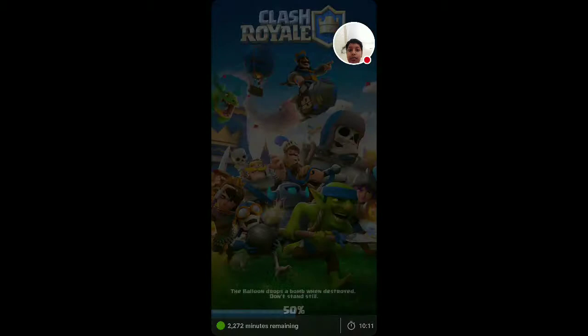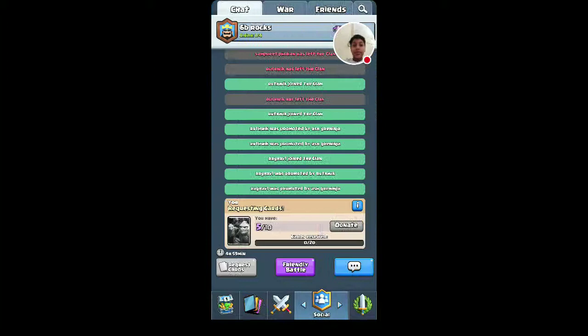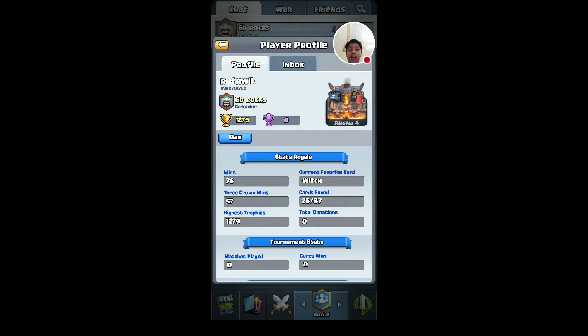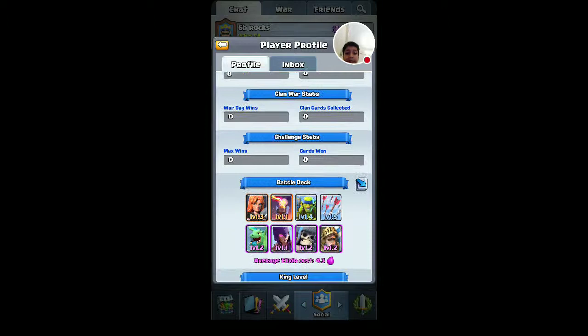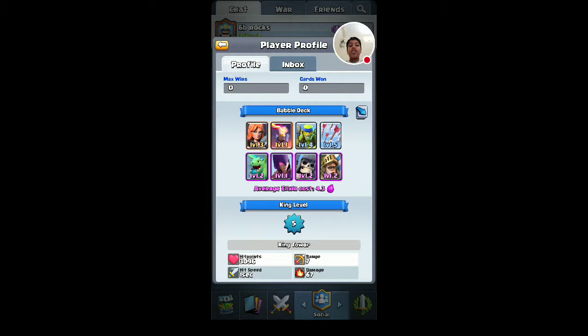The quiz is: what is my secret weapon in this game? If anyone says my secret weapon in the comment section, I'll make a gaming video for them. You can see my profile — my favorite card is not a Witch. The options are Prince, Giant Skeleton, Witch, and Baby Dragon. Okay, see you in the next video — make sure you like and subscribe, and see my other Clash Royale videos. Bye!